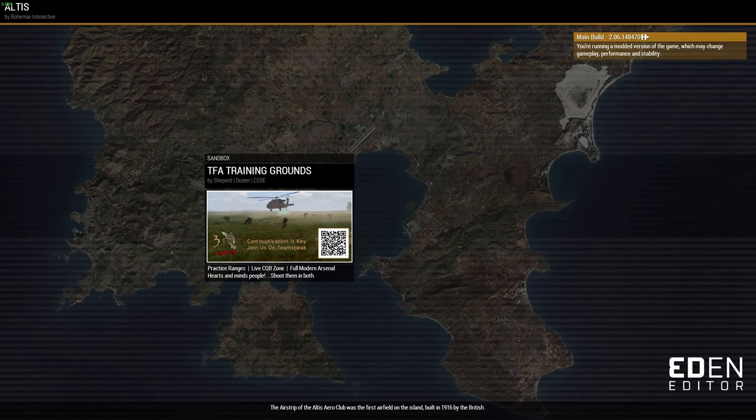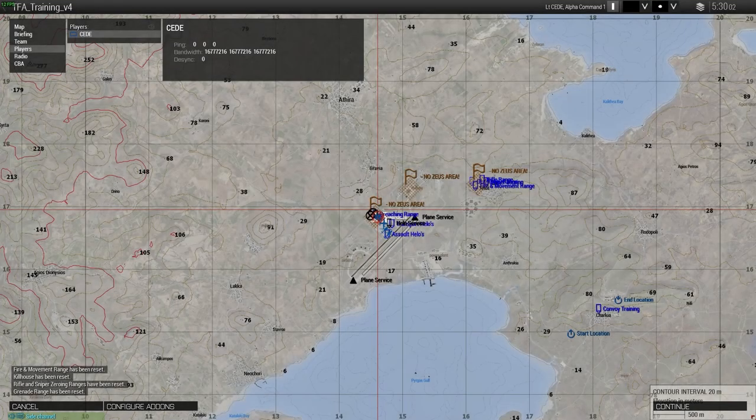Hi folks, what I'm going to be going through today is an introduction to parachuting. We usually use steerable parachutes but a few of these points are also valid for non-steerable parachutes. This is mainly for people who don't have the ability or the time to join our training sessions on Thursdays and Sundays. We've been practicing quite a lot recently due to the TFA pairs competition coming up, which anybody can join and starts off with a parachute jump.